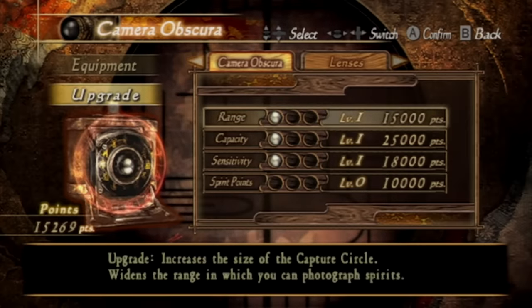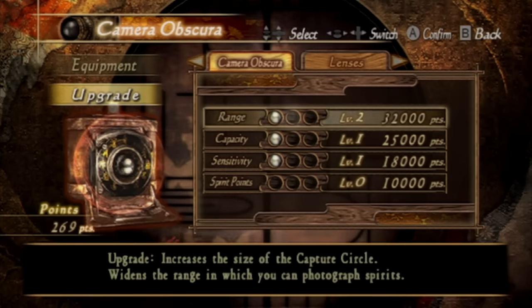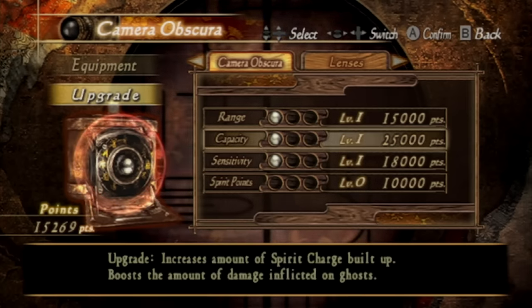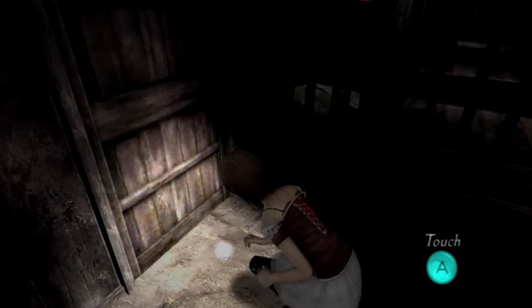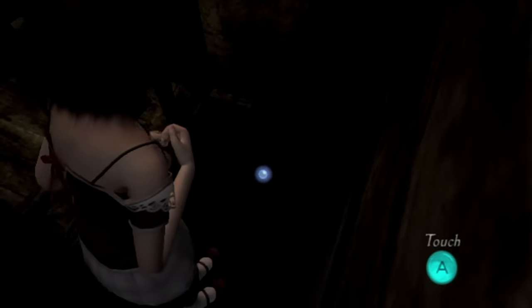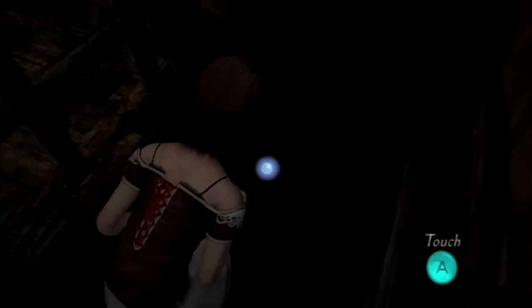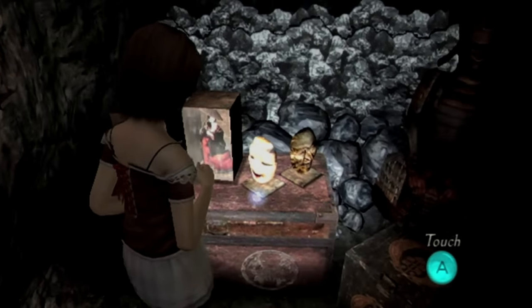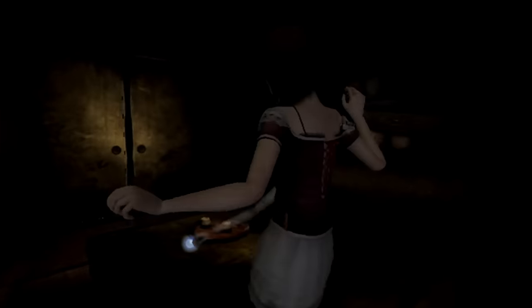The upgrade system was also changed back to Fatal Frame 1's, so you don't need spirit orbs anymore — you just buy the upgrades like before. They also added this thing where every single time you pick up an item, you have to hold down the A button to slowly reach for it, as if to build anticipation. The reason it does this is because there's now a small chance a ghost hand jumpscare will happen and deal some damage, so you gotta try to react and pull your hand away if you see it. It is the dumbest thing — a stupid jumpscare to cheaply and effortlessly create tension. The game did that just fine as it was.